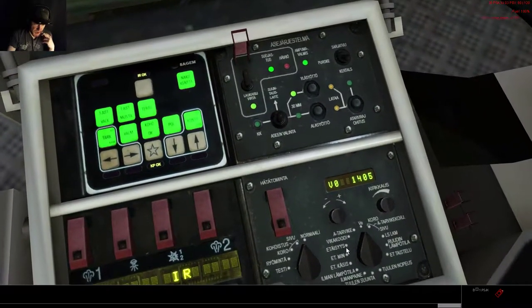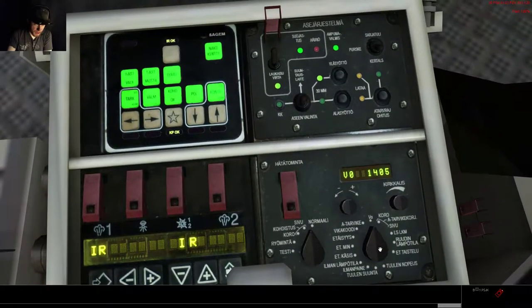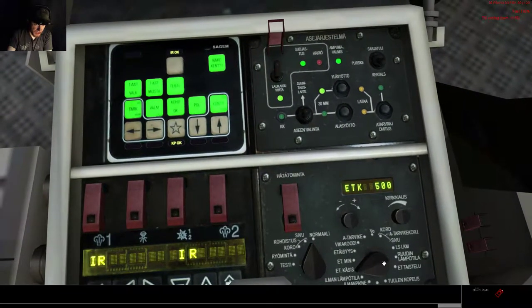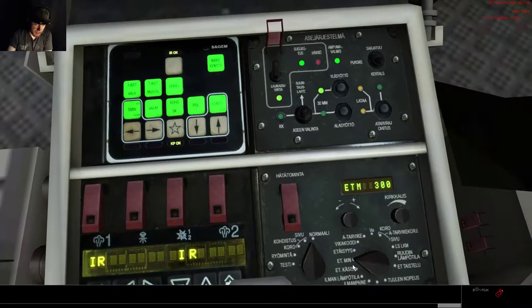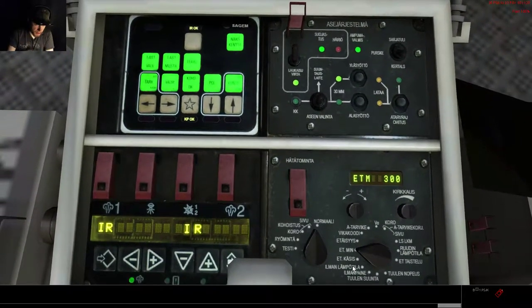In case we need to set some ranges here, we could turn this knob here — Käsis, ET-Käsis — it means manual range. ET means minimum operational range. And the distance setting means basically the ammunition type you are currently using, set to Patoosak rounds here.